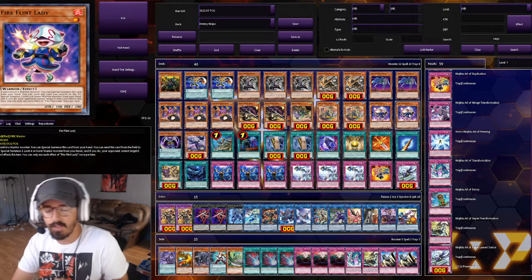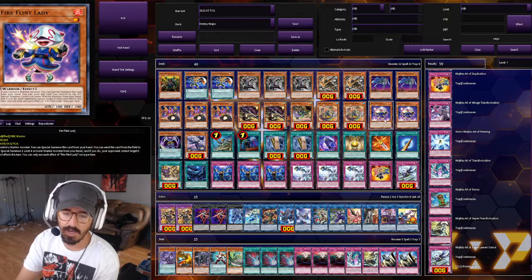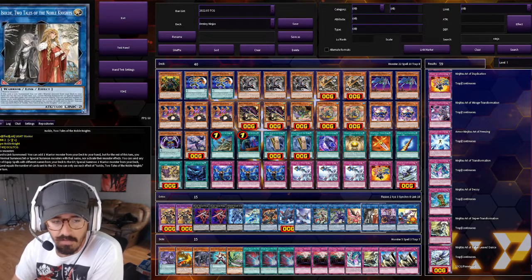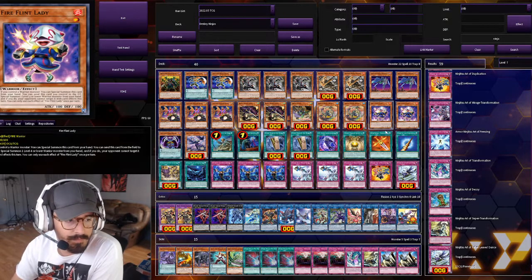Then we have two Firefellant Lady. She's just a general Warrior extender in case I need to get to Isolde, since Isolde is usually the primary strategy of the deck. I just like her — she's a great extender.